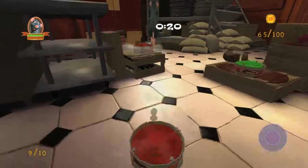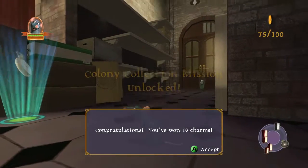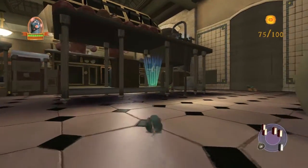Once you hit the last trampoline, which should be over here somewhere, you should pop 10 charms, which brings our count up to 75.